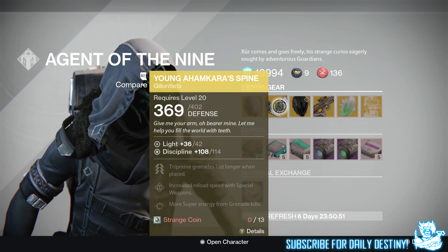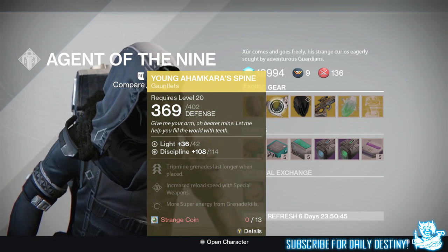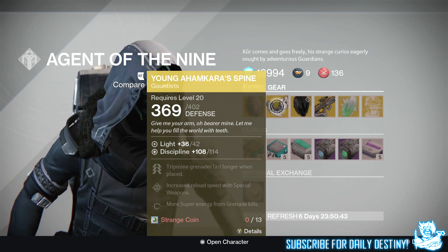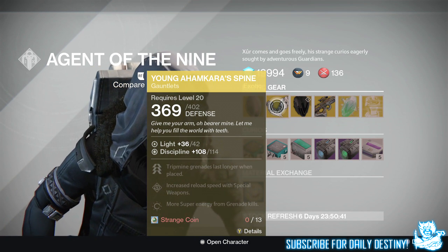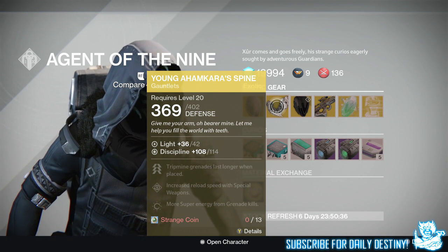For the Hunter we have the Young Ahamkara's Spine, offering 114 Discipline, also costing 13 Strange Coins. Perks include: Tripmine Grenades last longer when placed, increased reload speed with special weapons, and more super energy from grenade kills.